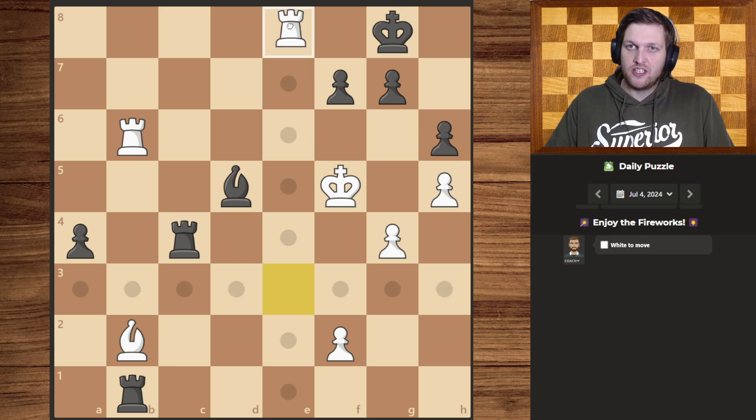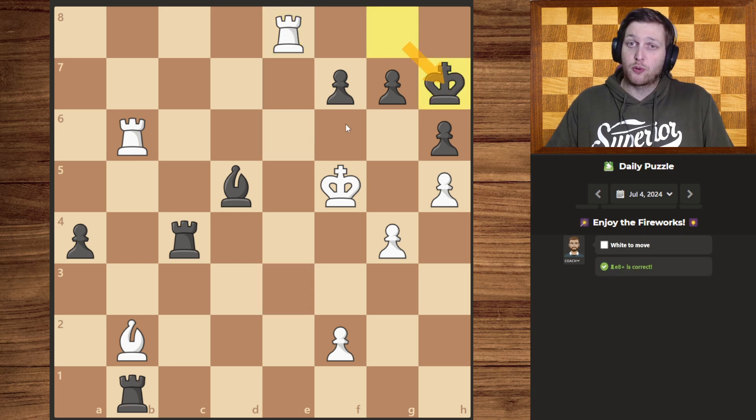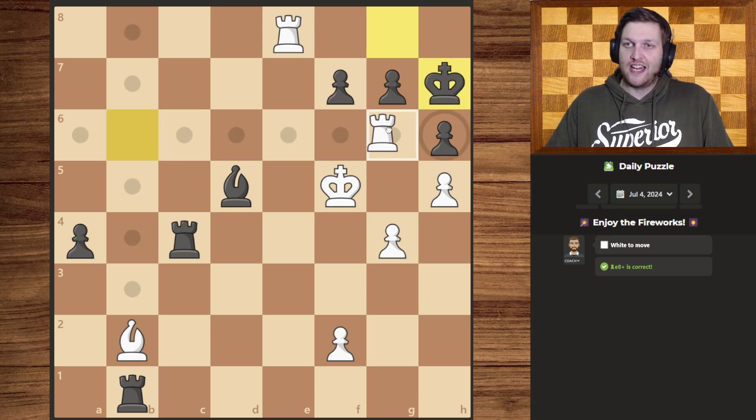Once we give the back rank check using this rook, the king is forced forward since they have no pieces that can interpose and the king obviously can't take our rook over there. Now our other rook can slide in.